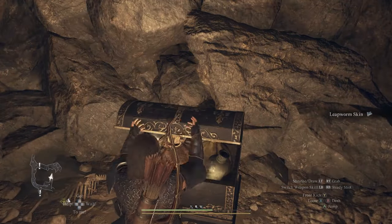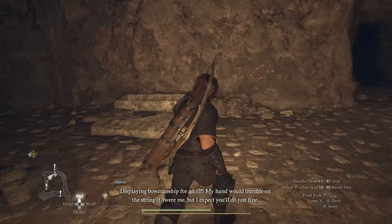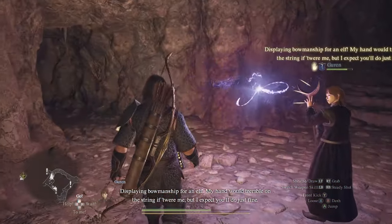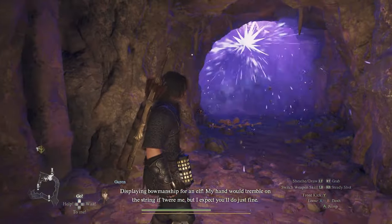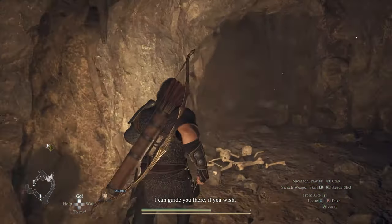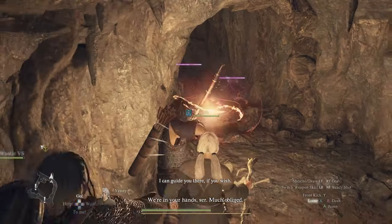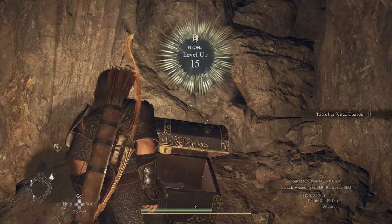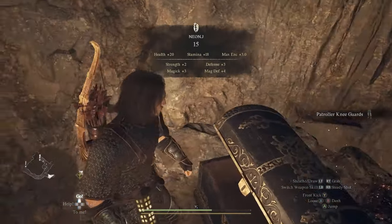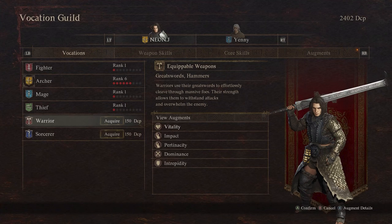At the very end there's going to be a chest — when you open it you're going to get the staff. In between you will be able to see a little space with some human bones. That wall at the very end with all the rocks is destroyable — I didn't know that, but one of my pawns knew it and blew it open. There's going to be another chest in there.